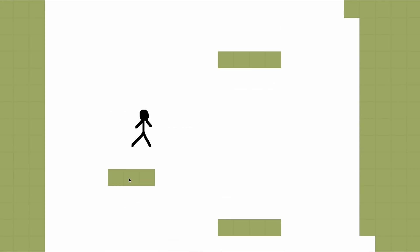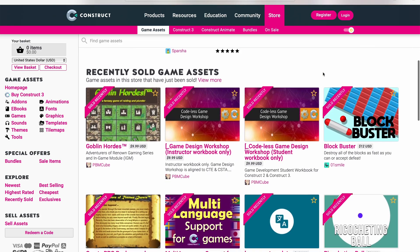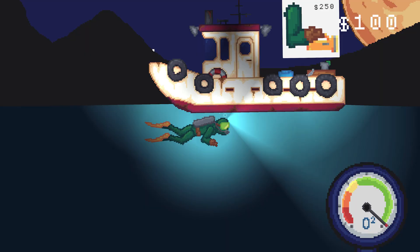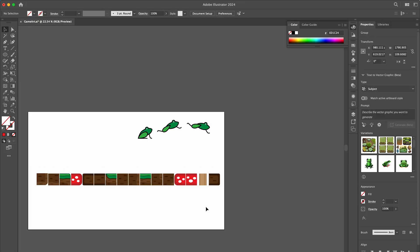I decided it had enough features and I was ready to start working on the art. Construct had a marketplace — the Construct asset store — but they didn't have any free art assets on it, so sadly I had to completely skip it and make my own. Usually my go-to for art is pixel art, but I decided to try something different: vector art. I played around with shapes for a little bit and then I landed on true gold — a beautiful frog. Just a masterpiece, if I do say so. I made some animations and a rough tile set.